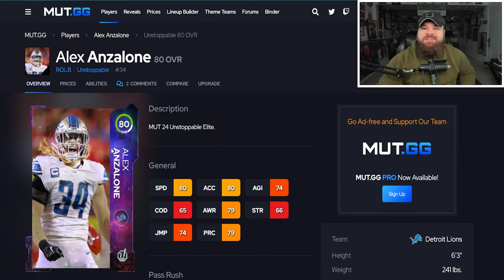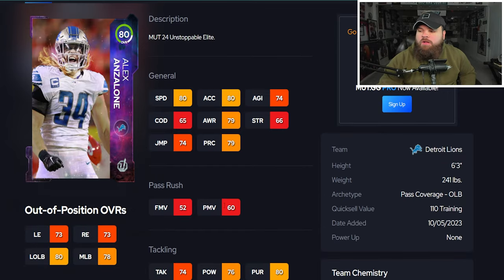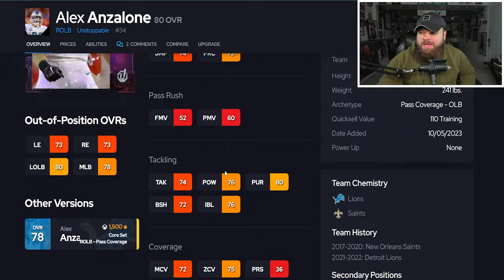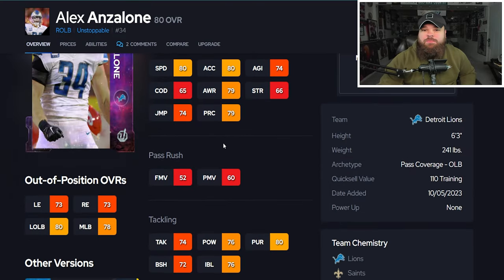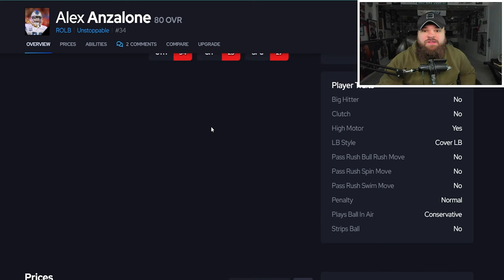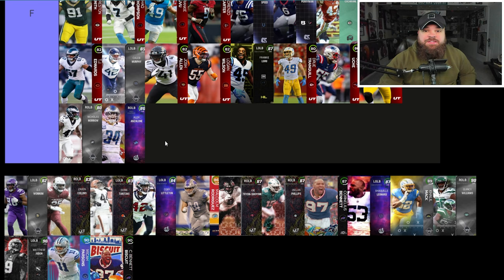Next is Alex Anzalone with 80 speed, which really isn't great. He has 79 play rec, is 6-foot-3, 241 pounds. He offers no pass rush, but has 75 zone and 72 man coverage. As a pass coverage player that speed just isn't good enough. His traits show Play Ball Near Conservative — we're looking for Aggressive. Alex Anzalone is also going into F tier.